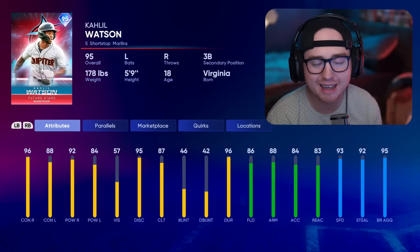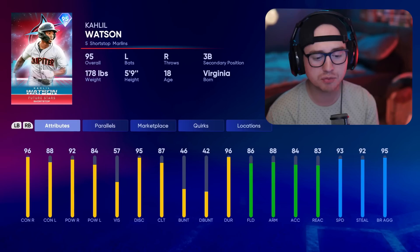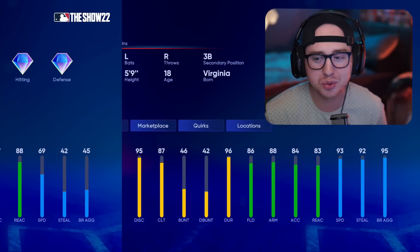Second guy here is Khalil Watson — coming in with that high speed and high fielding. I feel like the shortened third this year emphasizes higher defense, and that definitely shows up in this game. He's going to lack a little offensively, especially versus lefties — you'll probably want to platoon him long term — but I love what he brings fielding and speed wise, and his offensive attributes can get the job done. He was a steal for the Marlins in the last draft and gets a solid Future Star card here in 22.